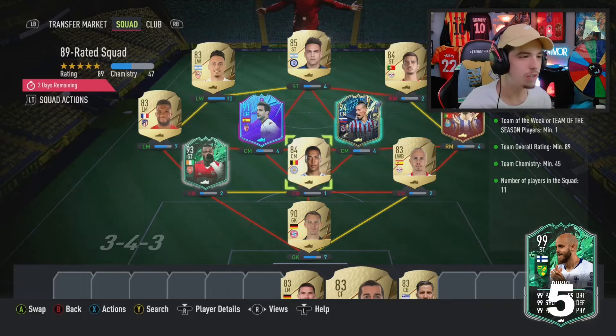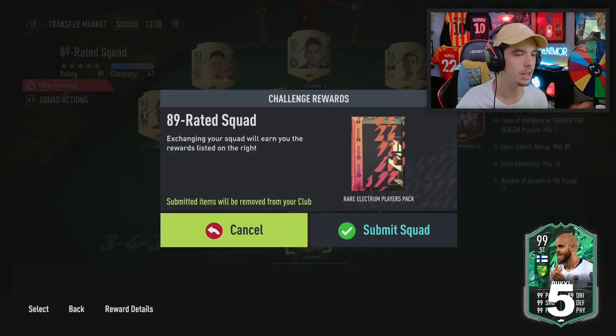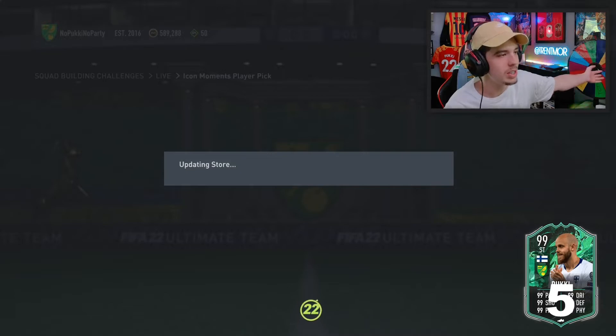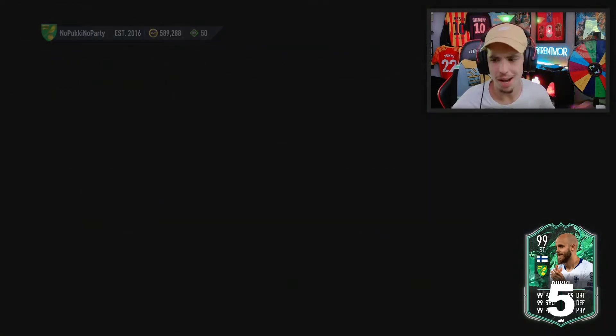Alright, here it is. First squad being submitted: Homeshit, Pepe, Fabregas, and Vitina. There you go — rare electrum player pack. Let's see. What are we saying EA? Can we see a shapeshifter Messi out of this, just to make the coins back? That would be brilliant.